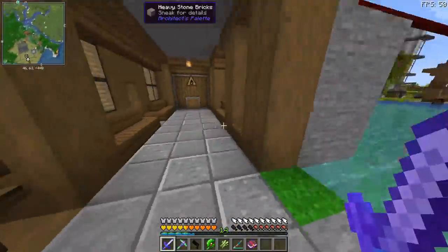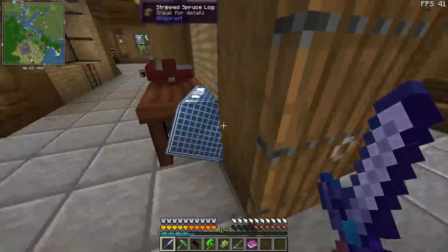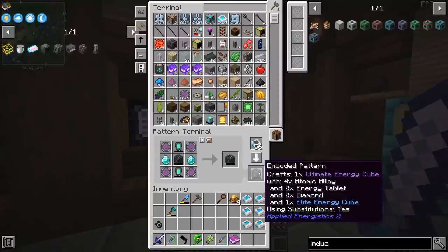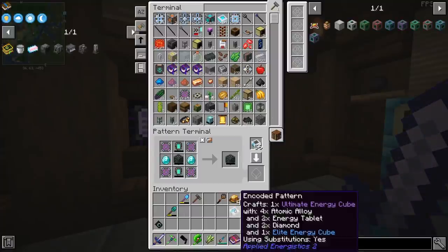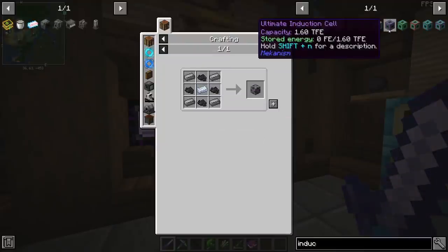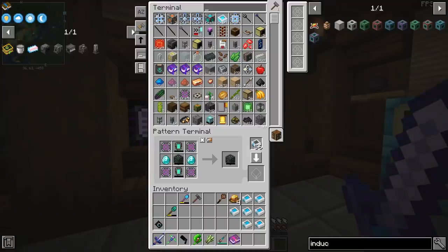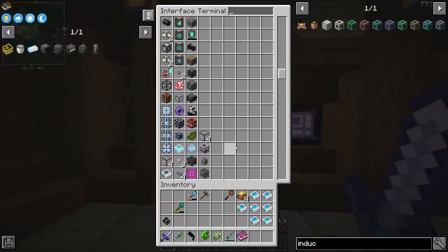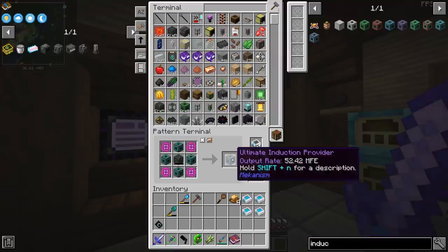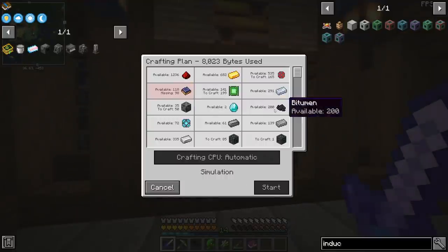That is going to be more than enough to power the SPS chamber and our entire base, but that got me thinking — is there a possibility of making an induction matrix? The induction cell itself, which is going to hold the power, is not that expensive. The only painful part is that we need 256 bitumen to make one ultimate induction cell. We have 1,200 in our applied energistics system, so that's not going to be a huge issue. The one which has me worried is the ultimate induction provider — because if we want two fusion reactors generating 52 million RF per tick, we need to have an ultimate induction provider anyways. That's almost 200 integrated circuits and 200 bitumen — actually not that bad.